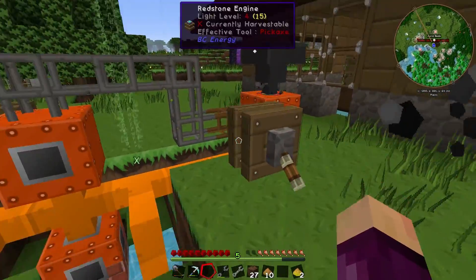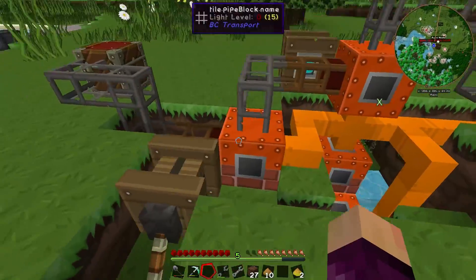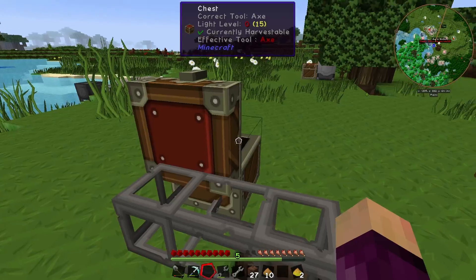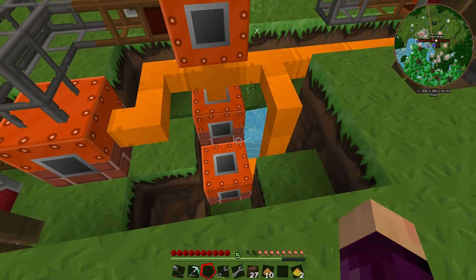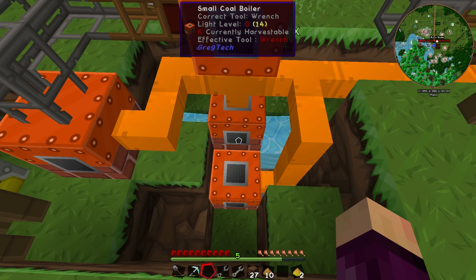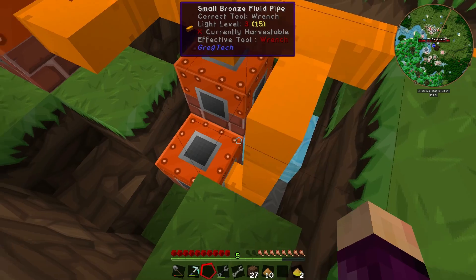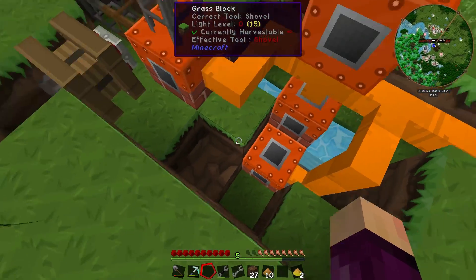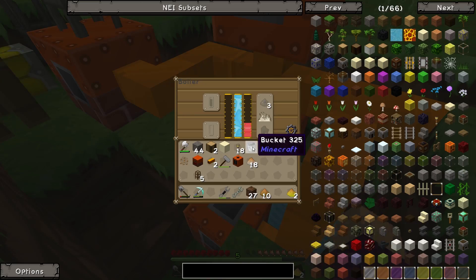We have a macerator that's turning our ores into broken ores that are then getting hammered into dust, then getting smelted into ingots and sent to this chest. I've made a couple of improvements since last episode — namely I've added a second small coal boiler down here because just one coal boiler was nowhere near enough. It's positioned where it can get water from the one aqueous accumulator, and it seems to be working just fine.